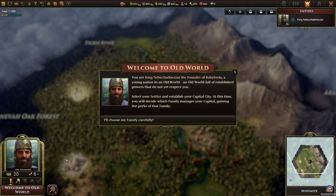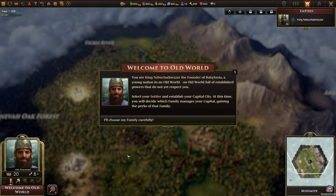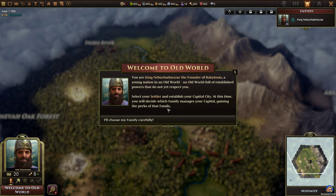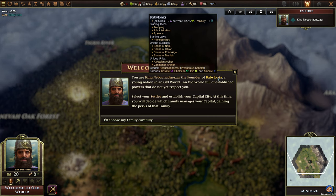Welcome to the Old World! I've started up a new game already and we are playing as King Nebuchadnezzar, the founder of Babylonia, as I were playing in the former series that I had as well. Babylonians are my favorite faction so far, mainly because of their additional science and growth.